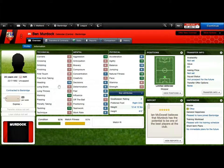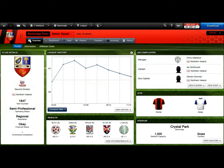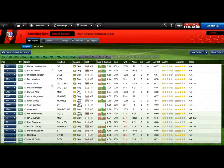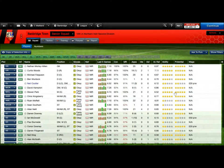And Ben Murdock, just a young defender — awful stats, doesn't know how to play football — but he can tackle and he can run pretty fast, which will come in handy when injuries stack up. The squad is pretty healthy right now, though there's a lot of match fitness to be worked on, but we're pretty much ready to go.